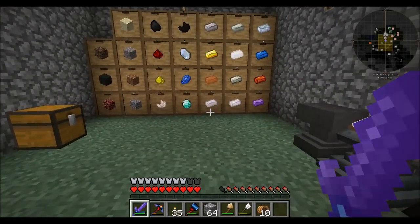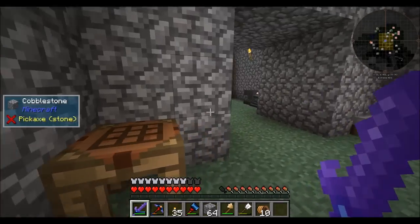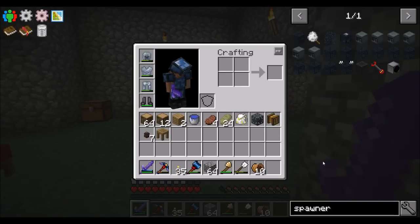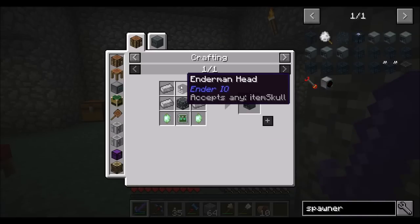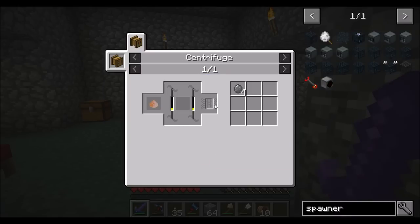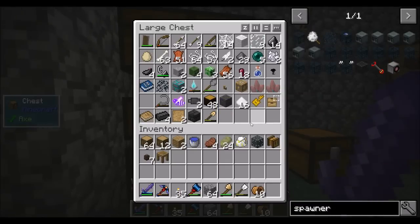Today I want to really work on getting that Enderman spawner up and running. Once we have that going, we should have easy access to item conduits, vibrant alloys, and all that good stuff. Powered spawners use a lot of power, especially if you're spawning Endermen and want them to spawn fast. For this thing to run, we need a head, a Z-Logic controller, solarium, zombie head, silicon, and redstone. Silicon requires a centrifuge and silicon dioxide, which requires clay dust, which we get from macerating clay blocks.